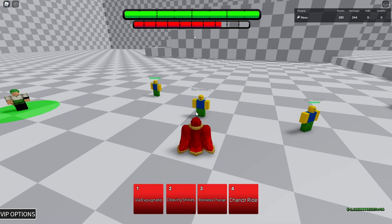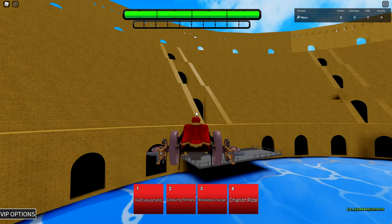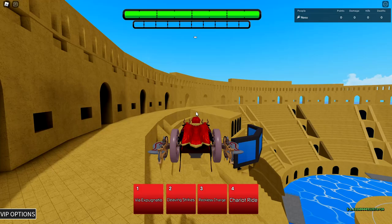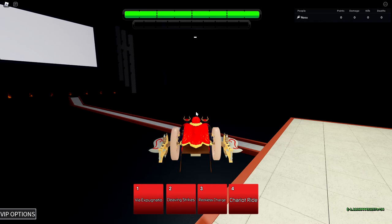The last base skill is Chariot Ride — we're switching stages to showcase it. You basically ride on your chariot, fly into the air, and you can literally ride anywhere you want on any stage. It's kind of nasty — on an open map you can just fly up wherever you want. Obviously if there are barriers it won't work. In a map like Heaven's Arena, it's literally just gonna run into the wall.